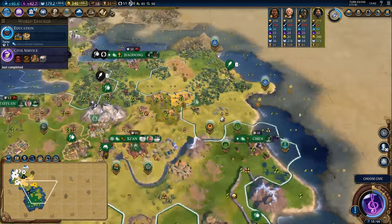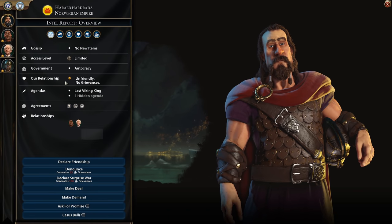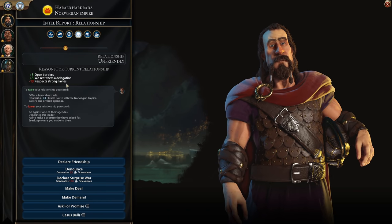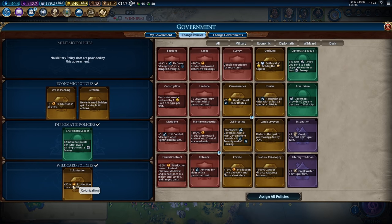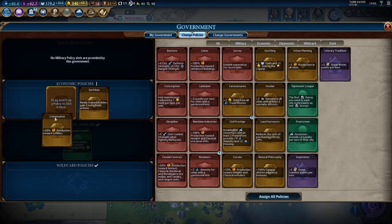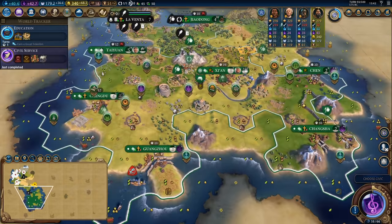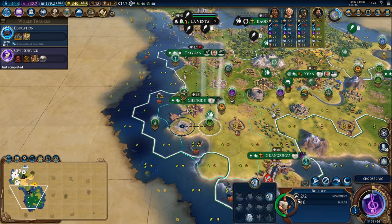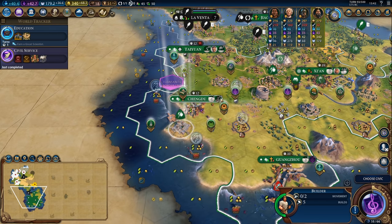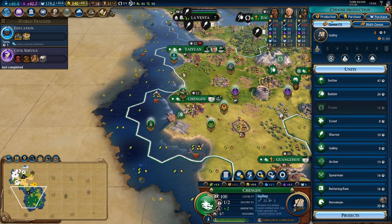With Civil Service we can start looking at diplomacy and I think Norway is going to be an important ally here because of their large military. We need to look at what makes them unhappy and it's mostly the fact that I don't have a strong navy. So what we're going to do is pull out Urban Planning just for a few turns so that we can plug in Maritime Industries and start work on a couple of galleys. I think Chengdu is actually a pretty good candidate because we can always just switch back to the Mausoleum and those galleys will take like eight turns to build.